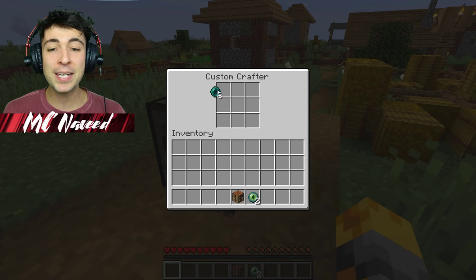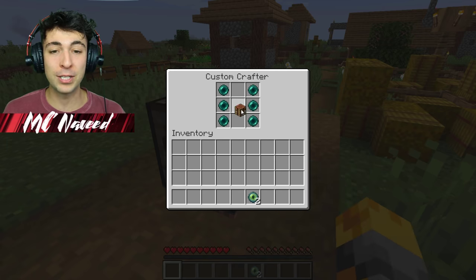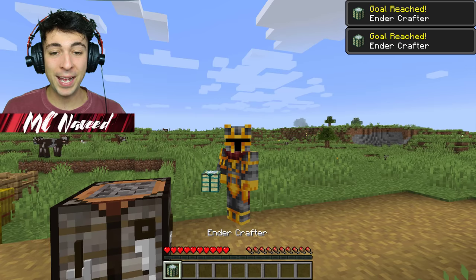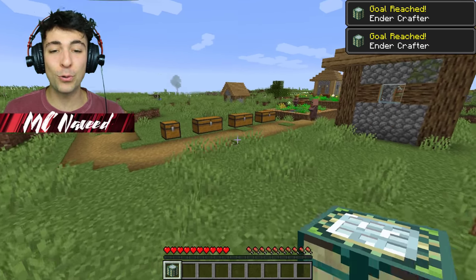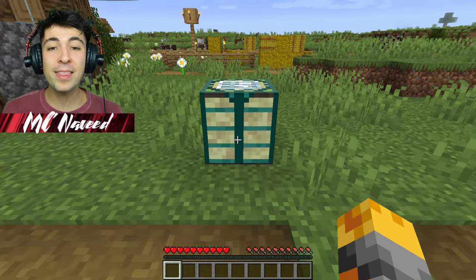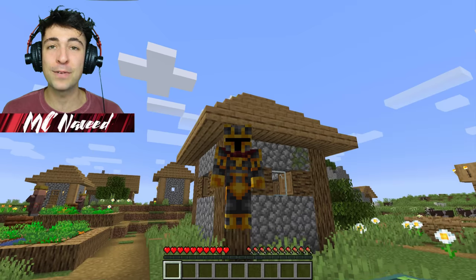And if we go ahead and put all the ender pails around like we saw in the chest, it will go ahead and give us an ender crafter! Look how cool that is! I'm going to go ahead and craft all of these awesome items right in front of all the villagers. You guys ready? Let's put this right there, and hopefully it'll stay there for the rest of our lives.